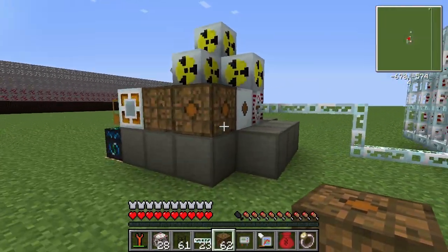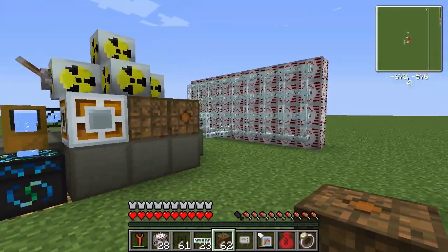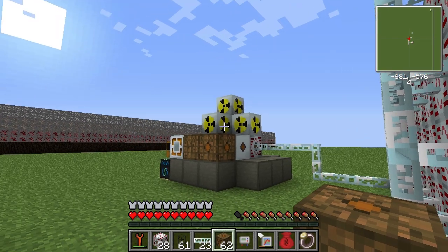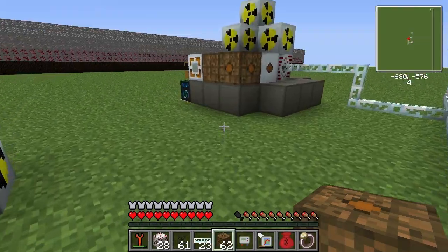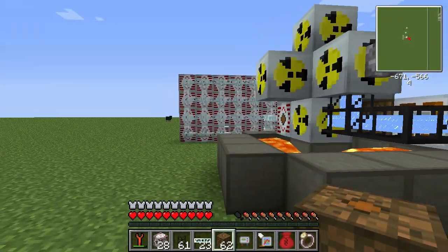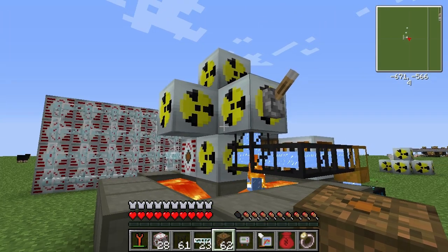With a little creative red power you can actually teach the thing that once all these MFSUs are full it will turn off, and then once these start draining it will turn on. Now it took me a little while to figure out how to do that, but it's not something I'm going to show in this video because it's complicated and I haven't actually tried it to see if it will work.